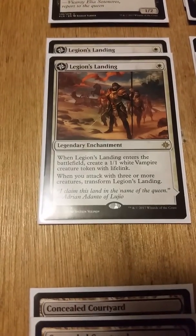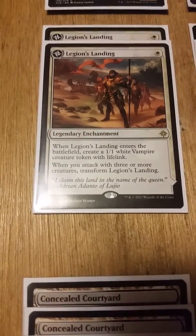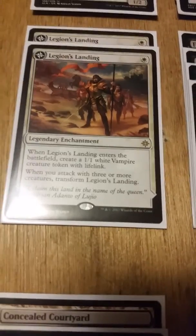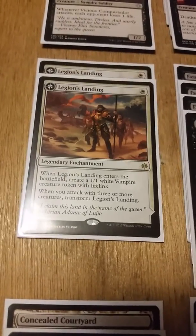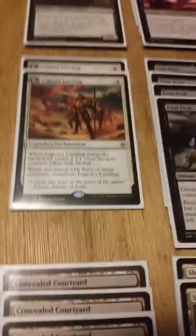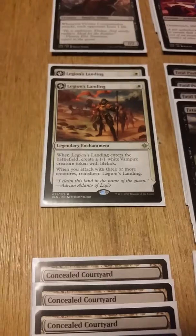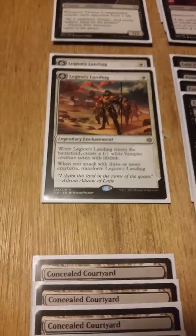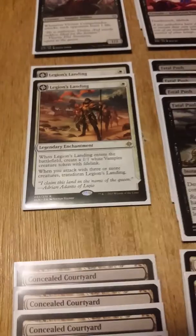From there, support spells — we have two copies of Legion's Landing: one white legendary enchantment. When it enters the battlefield, create a 1/1 vampire token with lifelink. Whenever you attack with three or more creatures, it transforms into Adanto the First Fort, a legendary land that can tap to add one white mana or tap for one white two colorless to create a 1/1 white vampire token with lifelink. I'm only running two because it's legendary.